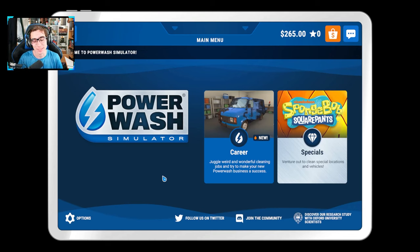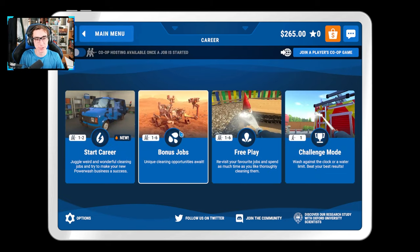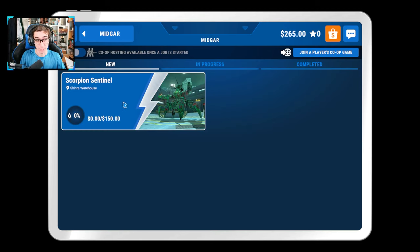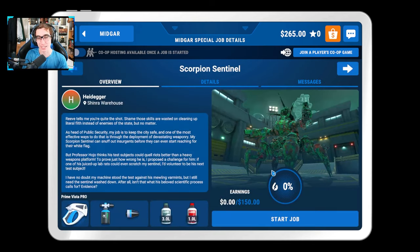What is up everybody, how's it going? Welcome back to another video. Today we are back playing Power Wash Simulator, and in this episode I want to go into the specials tab, into Midgar, and I want to play the Scorpion Sentinel level because I just want to clean a Scorpion Sentinel. It looks absolutely amazing — not currently, obviously it's rusty — and we don't question what happened to the sentinel.